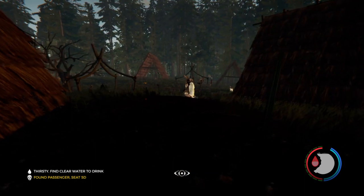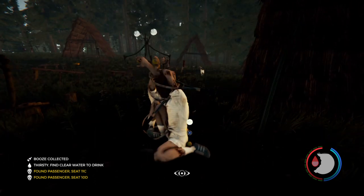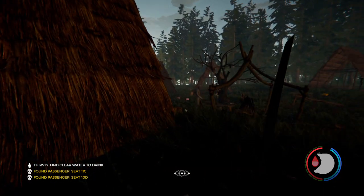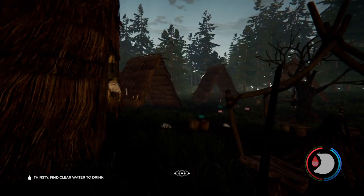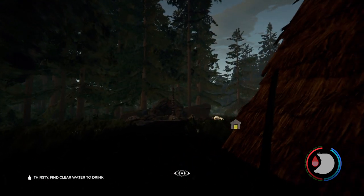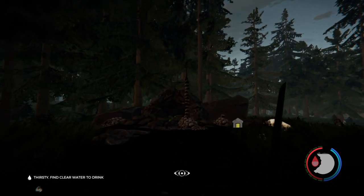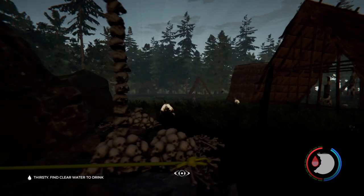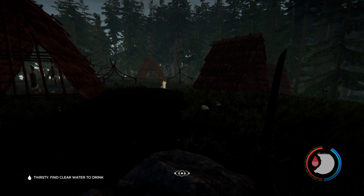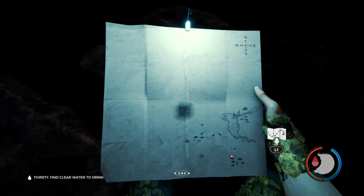There are booze bottles laying all around. Don't worry about grabbing the tennis balls — they're useless. But there are a lot of things you can find inside this campsite. One of the coolest and most important things about it is this cave.